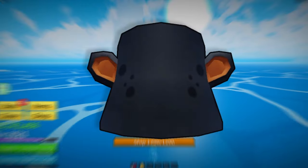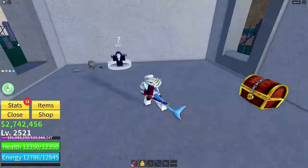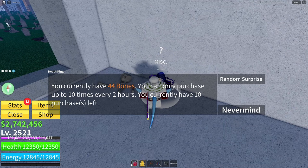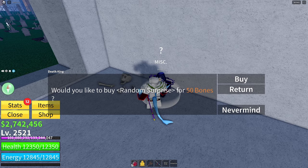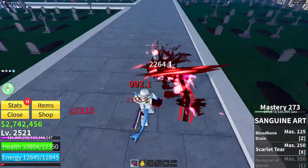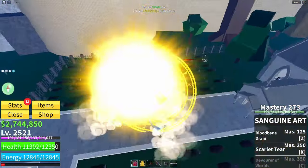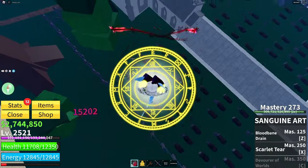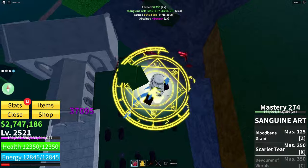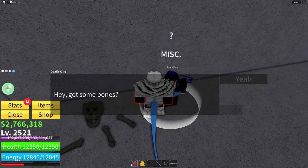These next two accessories — the bear ears and the golden sun hat — can only be unlocked by spinning the death king. The death king is an NPC at the haunted castle and you can spin for a random item using bones, which you get by killing anything at the haunted castle. These accessories have a low chance of dropping. The bear ears give you 500 energy and an extra 10% defense against attacks, while the golden sun hat gives you 500 health and 10% more damage dealt.